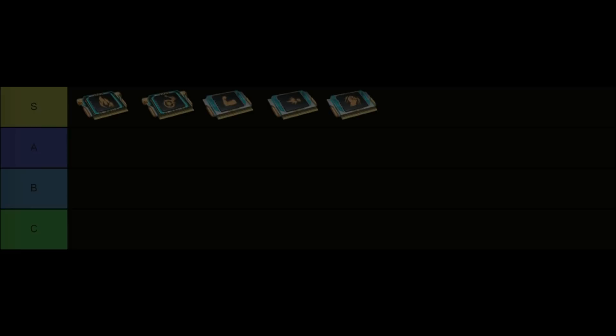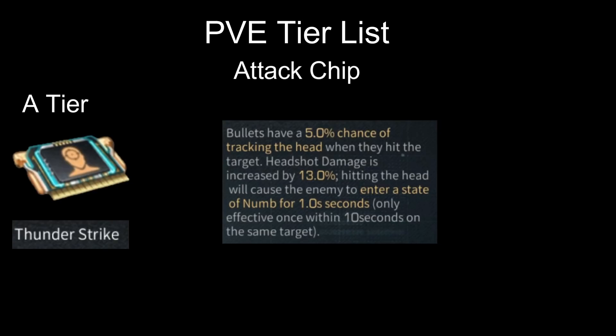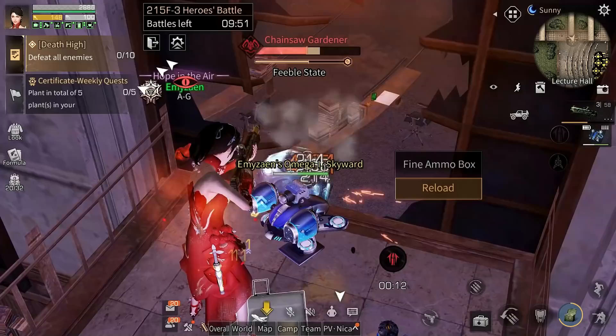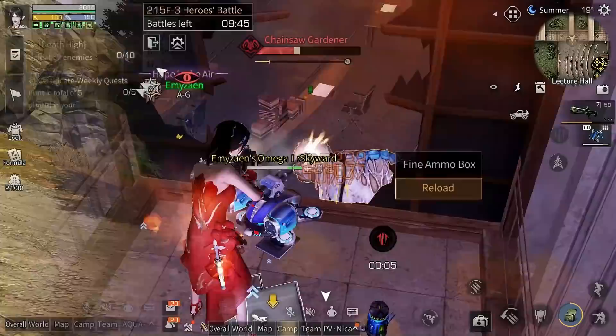Now moving on to A tier. First we have Thunderstrike. This chip is A tier because it only boosts your headshot damage — if you don't headshot, there is no damage bonus for you. Besides, we will have to shoot both bubbles in that high and this chip will not give you damage bonus for that. The bonus it gives is only 13%; if it were 20% it would be S tier.